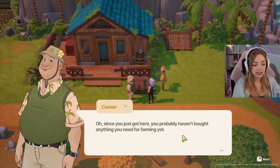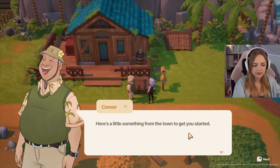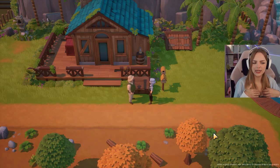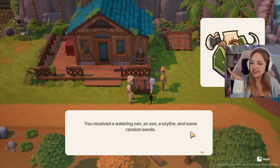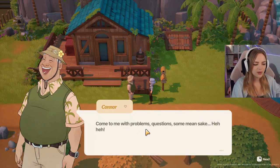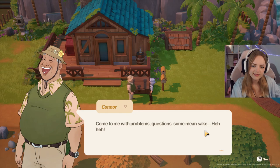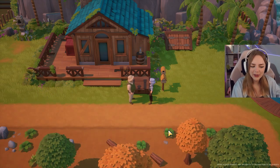It's already evening and we haven't bought anything. Our starting items are: watering can, axe, scythe, and some random seeds. Connor says 'Come to me with problems, questions.' Welcome home — thank you, Connor. So we just spawn in our ugly house, but I do think it can become really cute. We have some quests — we have to plant 10 seeds and water them. We can do that!